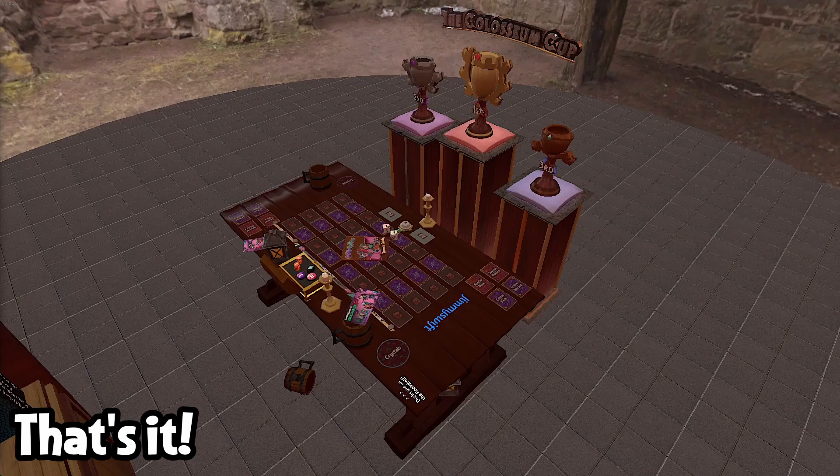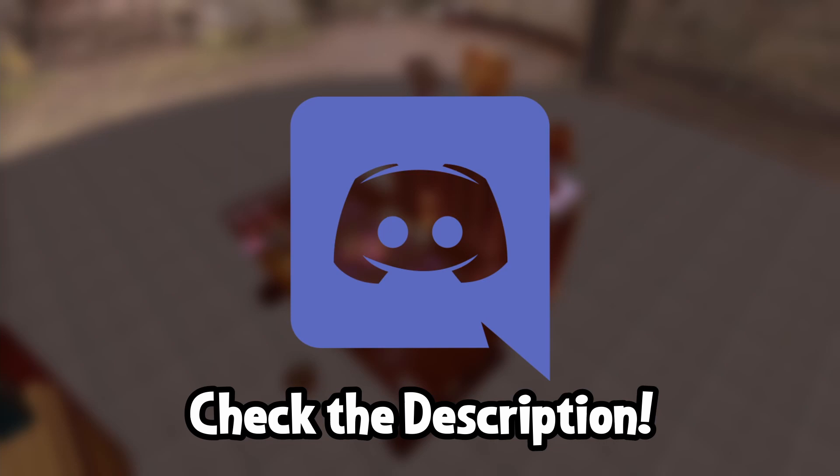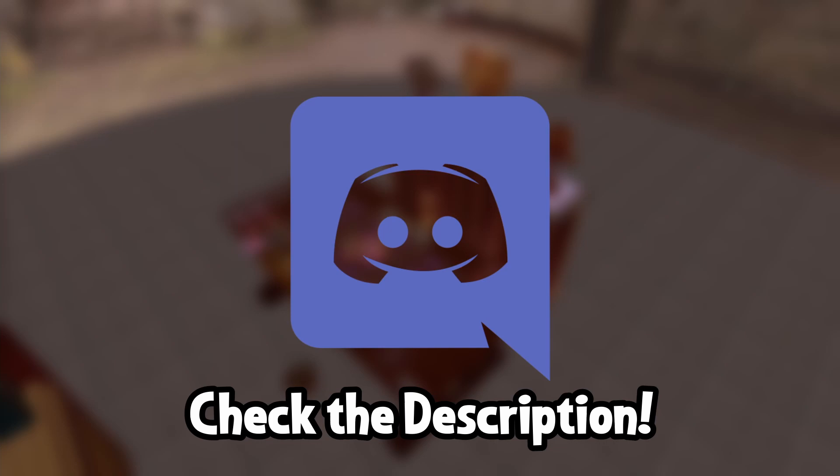And that's it — you now know how to play Cobble Critters, congratulations! The best teacher is experience, so if you'd like to play right now, you can play for free in Tabletop Simulator and on Screentop.gg. If you want to find someone to play with, there's a Discord full of people who would love to play with you. Cobble Critters is coming soon as a physical game available on Kickstarter, so join the Discord or sign up for the mailing list. Thanks for watching, and I'll see you in the caverns.